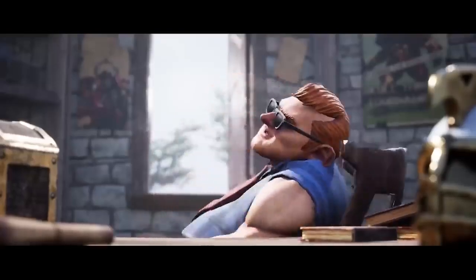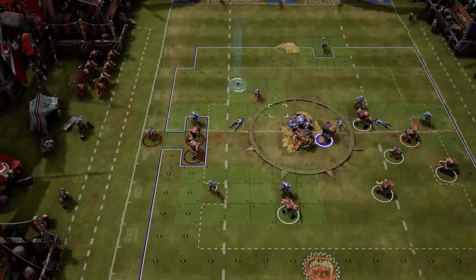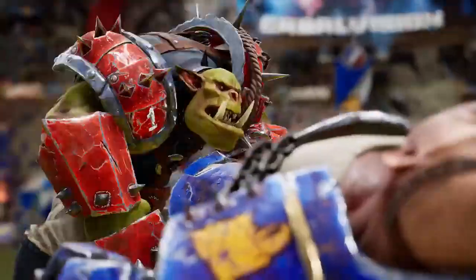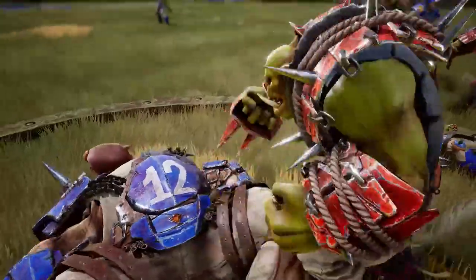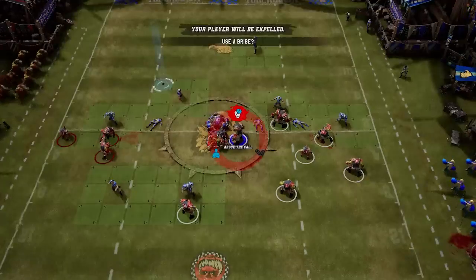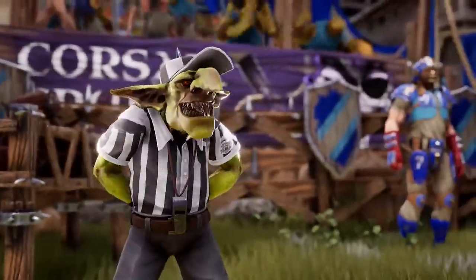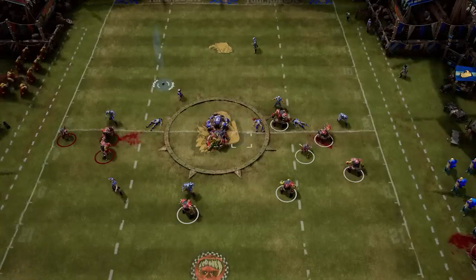In the single-player mode of Blood Bowl 3, an agent decides to take you under his wing and give your team financial backing. This means you can recruit players and enter the Clash of Sponsors by competing against the best teams in the Old World. This competition brings together the best teams sponsored by the most influential brands, and the players include the biggest stars, like the legendary Griff Overwall.